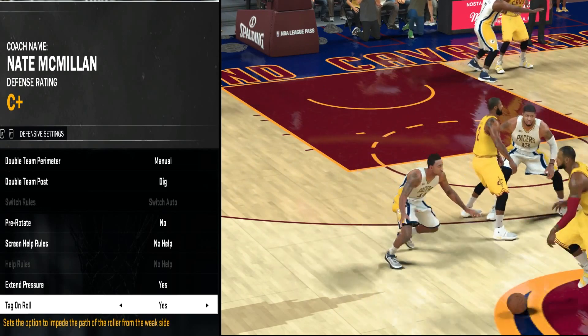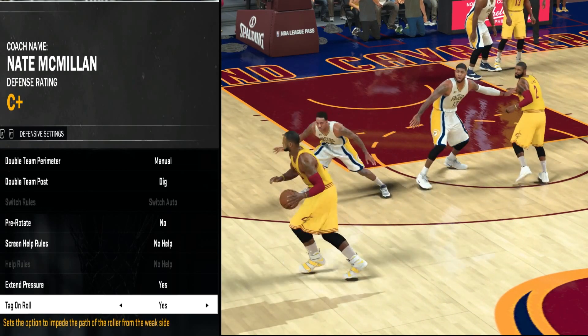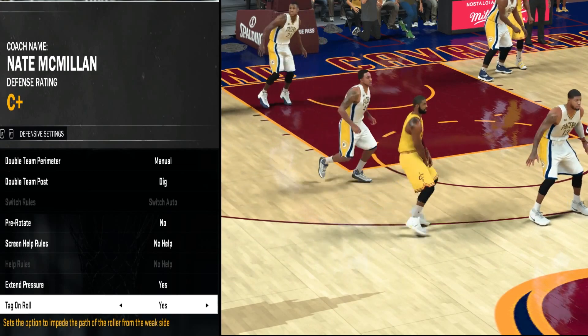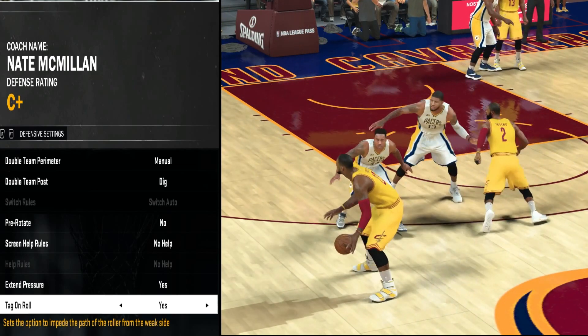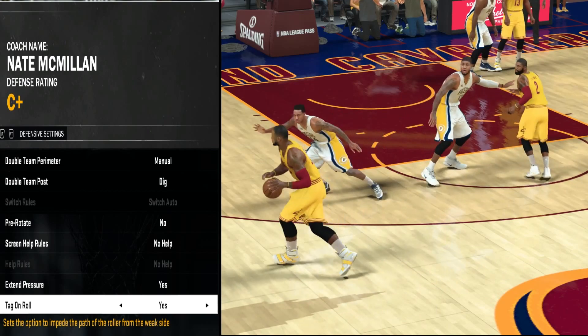Then we have Tag on Roll, which is one of my favorites. As you can see, Paul George keeps his hand on Kyrie to keep him from a clean roll to the basket while still focusing on his main objective, which is guarding LeBron. I really like this one because it's going to help stop rolls from getting to the basket easily, especially with all the contact animations 2K has in this game.